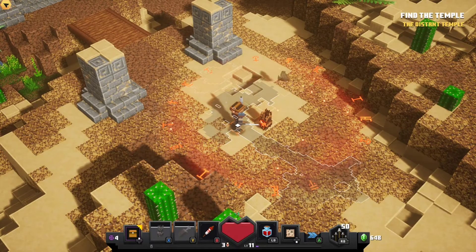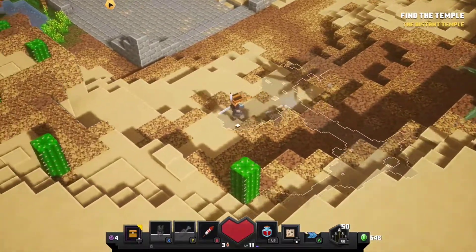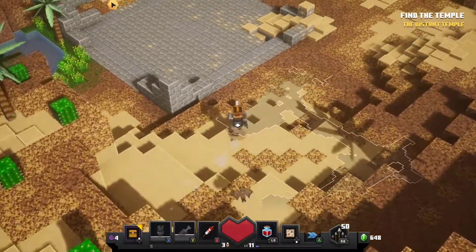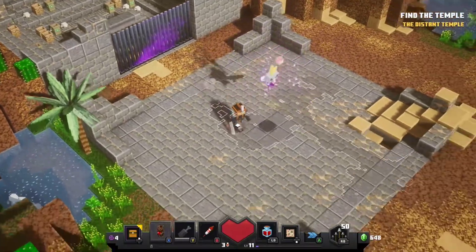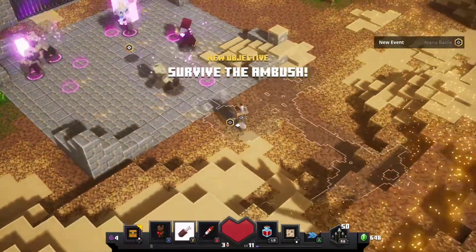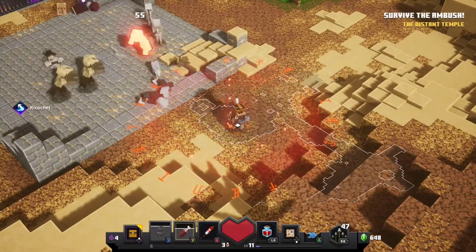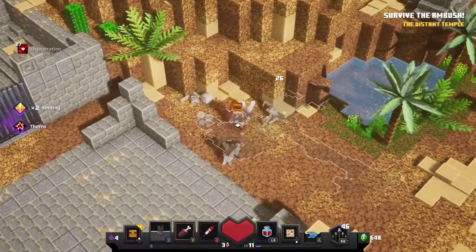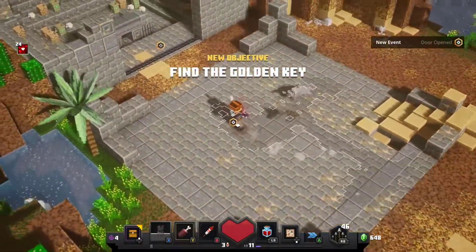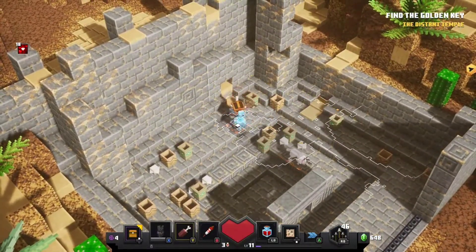We'll resurrect you, bud, I promise. Have no fear. Oh, that looks like a boss pad! Okay, yeah — here we go, come on doggy. No no, don't run — come on, I don't want to chase you. That was kind of an easy one. Oh wait — that's not the golden key.